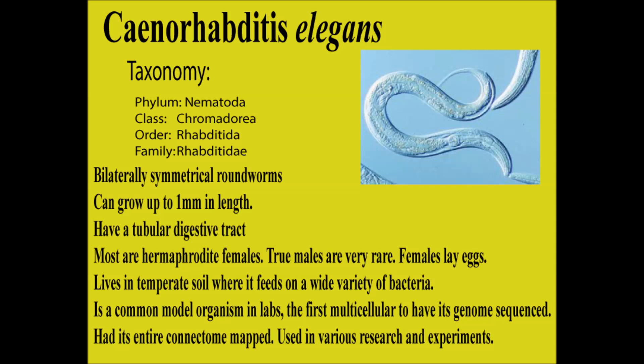Since most are hermaphrodite females, they do self-fertilize most of the time. They do exchange genetic information with a form of conjugation — which is obviously a bit different than it would be in a paramecium — but for actual reproduction they usually just self-fertilize and lay eggs. They live in temperate soil and feed mostly on bacteria, though they'll feed on pretty much anything they can get. They're pretty important to the ecosystem in terms of soil health.